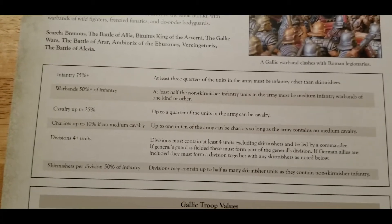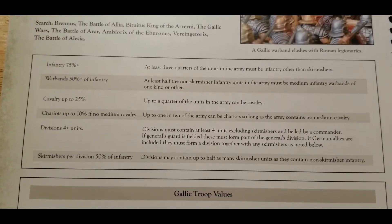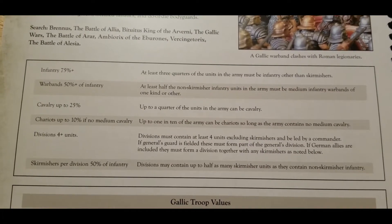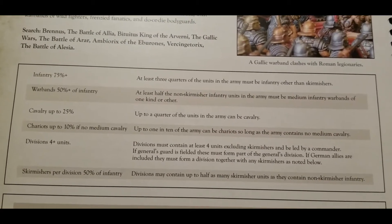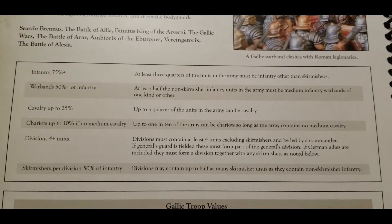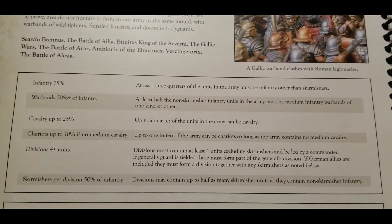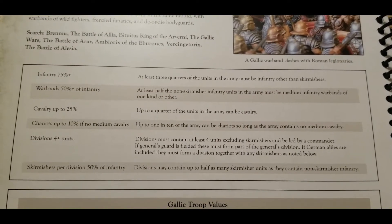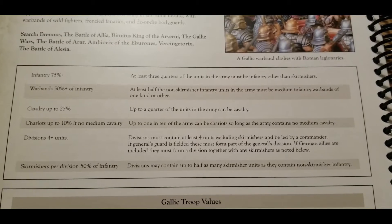Infantry has to be at least 75 percent of the list, not including skirmishers, and at least half of that infantry has to be warbands of one kind or another. Cavalry can be up to a quarter, compared to only 20 percent in the Camillian Rome list. You also have the option to bring in some chariots, but only if you don't take medium cavalry, and that's capped at 10 percent.